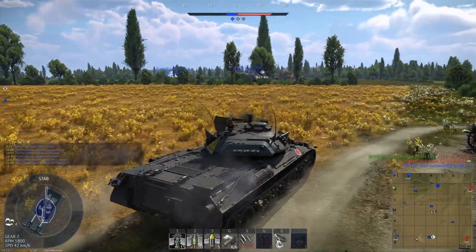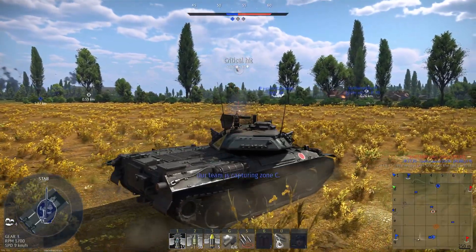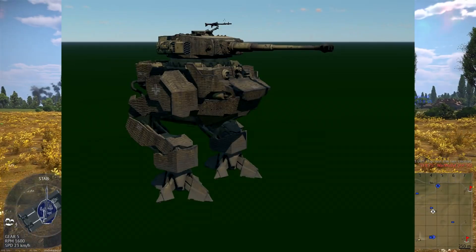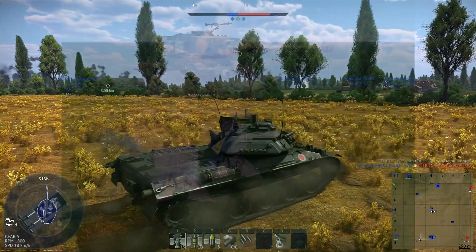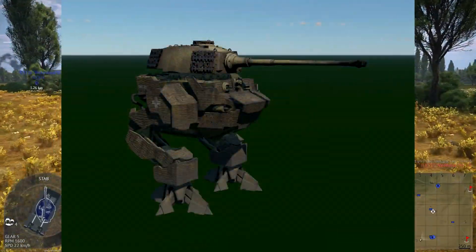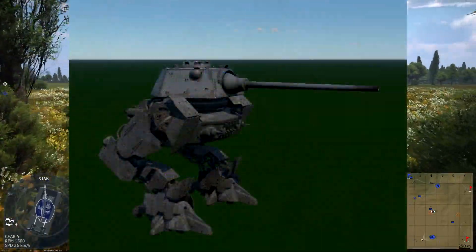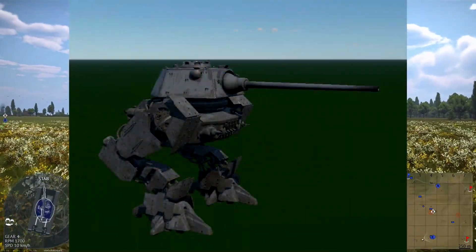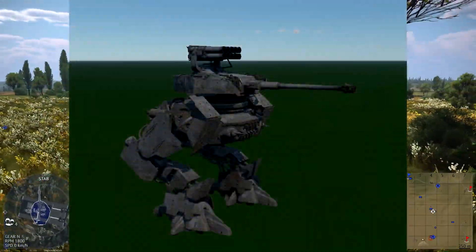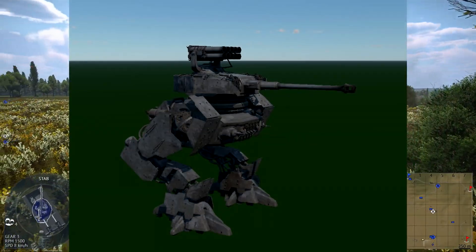Germany also received a large number of these mechs. First, there was a Tiger H1-looking mech — or maybe a Tiger E — kind of what you'd expect a Tiger to look like as a bipedal robot. Then we have the same configuration but with the turret replaced by a Tiger 2H turret. Then we have a Panther F turret on a different chassis, which is actually quite standard with no additional weapons. Next, we have the same chassis but with a Panzer IV turret, as well as a large rocket pod on the cupola.